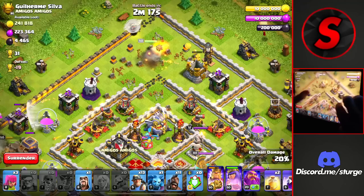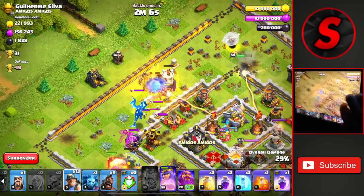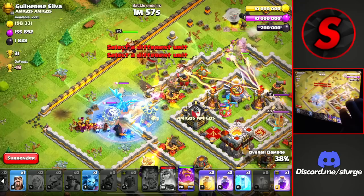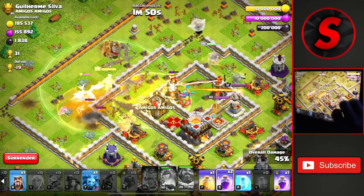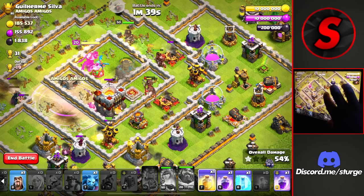The Queen is going towards the right side of the base and we may have to drop the King's ability since he's pretty low on health. There is a Clan Castle which is a bit of an issue. We drop the hybrid now and push through the Clan Castle, using a Poison Spell and a Freeze to keep the Hogs going through this portion. The Queen already used her ability and we use the Warden ability here. We have some Wizards taking down the Electro Dragons from the Clan Castle — that's good, so the Clan Castle is now down.